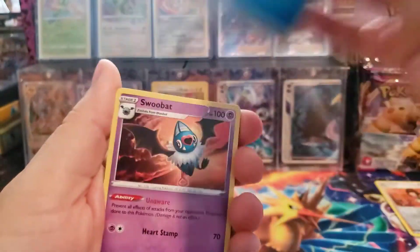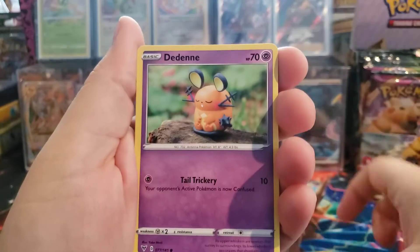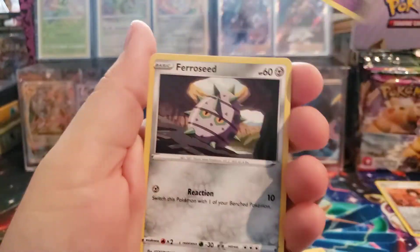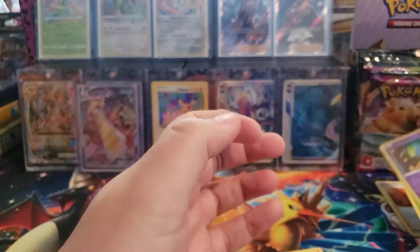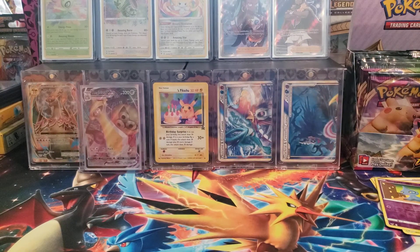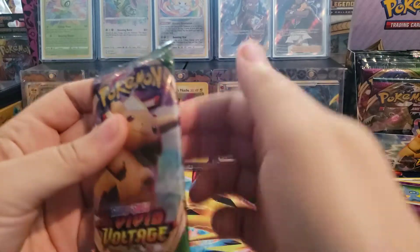Alright, we have a Water Energy, Swubant, Makargo, Trainer, Pilber, Oshawott, Duskull, Fairseed, Reverse Holo Shuppet, and an Executor. I think your typical odds in a booster box is one hit for about every three packs.